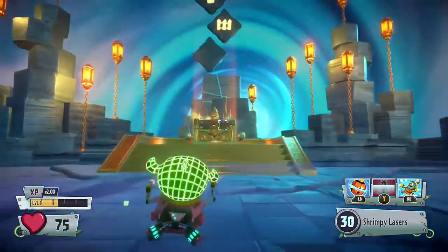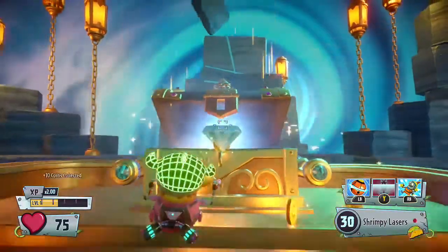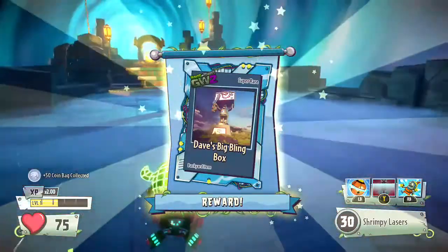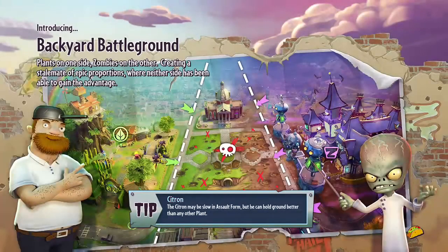Here it is right here — let's open this chest up. We got Dave's Big Bling Box, which looks pretty cool! Now I'm going to return to the Backyard, and yep, guys, that was the Trial of Shooty Shooty and opening the 200-star chest. I'm going to put my two items on.